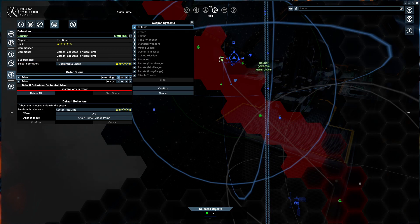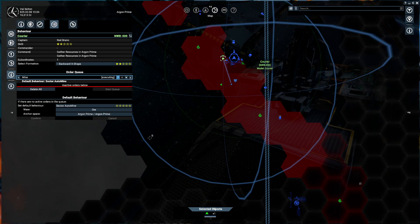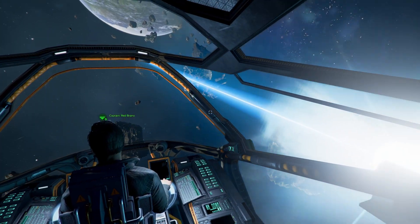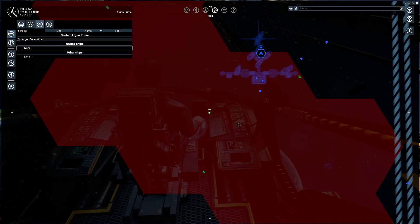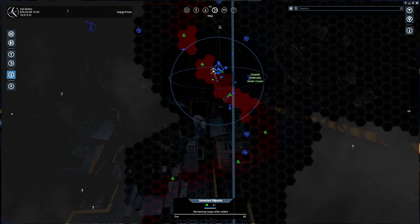You can see the little star next to the current order. We don't need to change the weapon systems since it's a mining ship. If you wanted it to move areas, bump the order up in the queue or remove it. You can actually hear it now — it's mining ore away there. It collected 90 units so it's not full yet and will continue going until it's full, at which point it will automatically head back and sell.